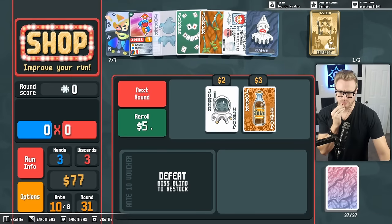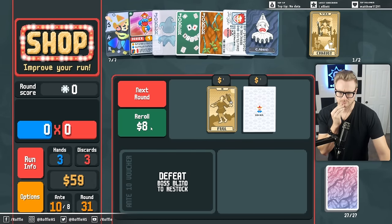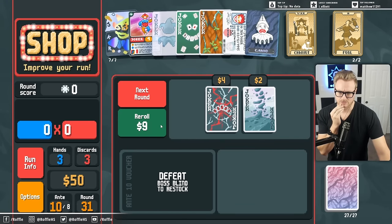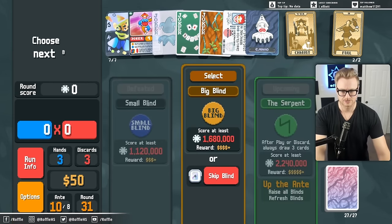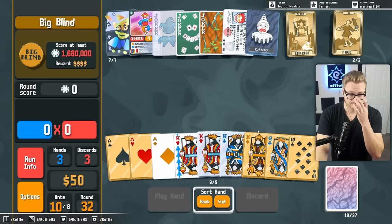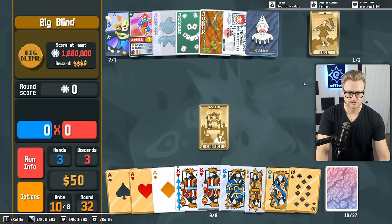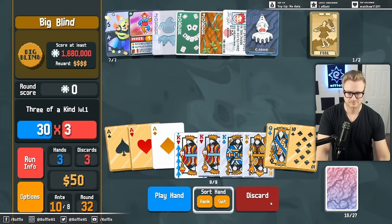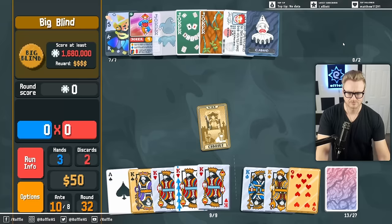Okay, we put a Red Seal on a Queen in case we can Strength it later. Same thing here. We have some Kings that we want to convert still - this wants to be Steel. This also wants to be Steel.